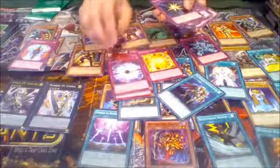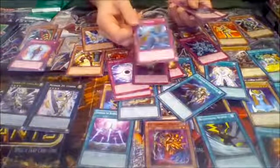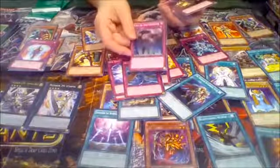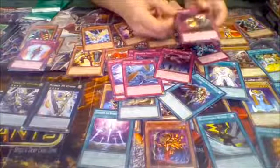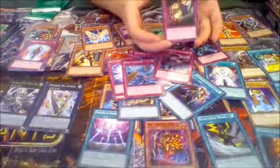XZ Effect, Shadow Spell, Dust Tornado — one of my favorites personally. Call the Haunted, and a card I needed for my deck — my Photon deck, which I'm also building — Dark Bride.